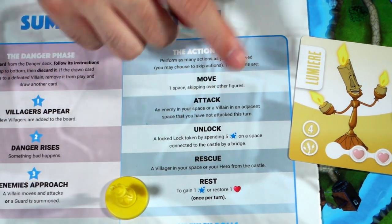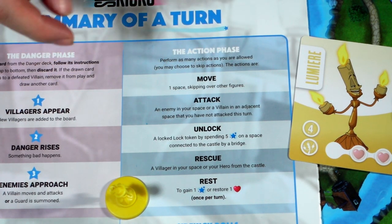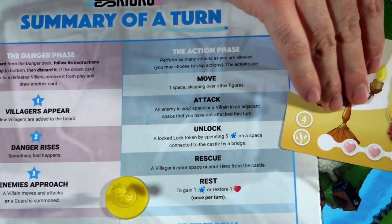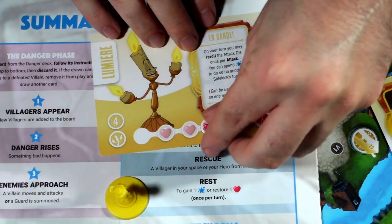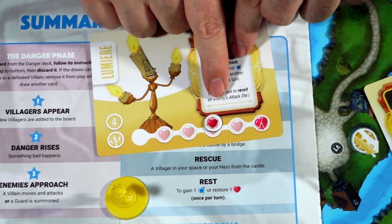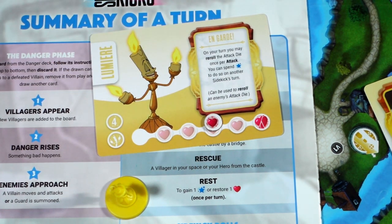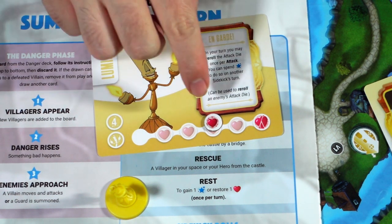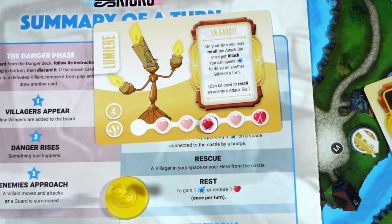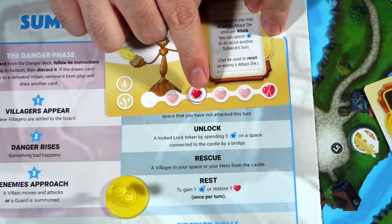The last action is rest — this is probably the single most important thing you can do, and you can only do it once a turn. It allows you to gain a life — a heart — so you can move your health back up. Or you can gain one star, though gaining that one extra star is less important. From my playthrough, the most important use is gaining the life because depending on the villain you're getting hit constantly. That's how rest works — once per turn.